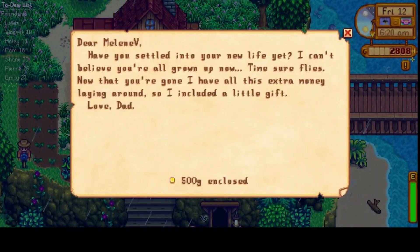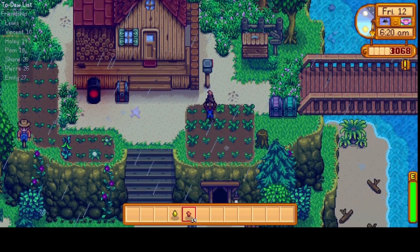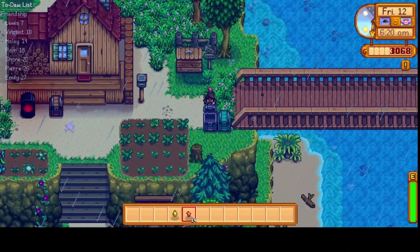Let's check the mail. Dad sent us 500 G's — thanks, Dad! 'Tomorrow we are holding the egg festival in Town Square. You should arrive between 9am and 2pm if you'd like to attend.' Well, I definitely want to attend, so we will be there.